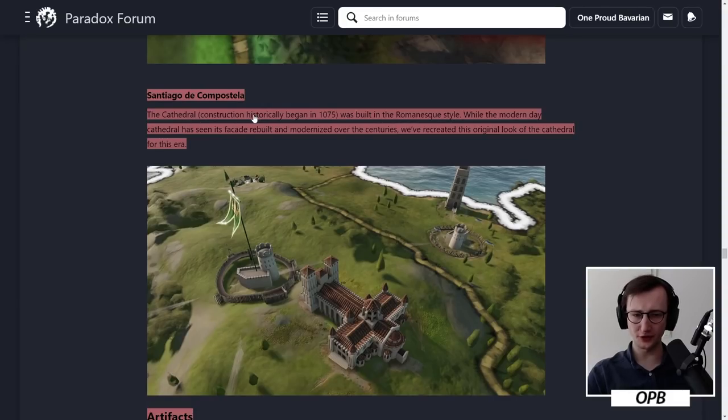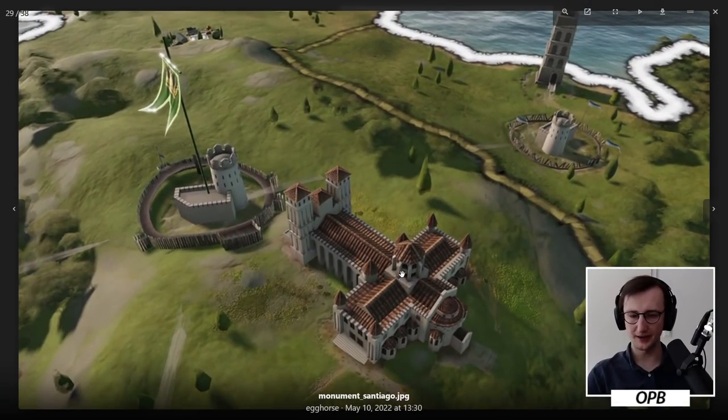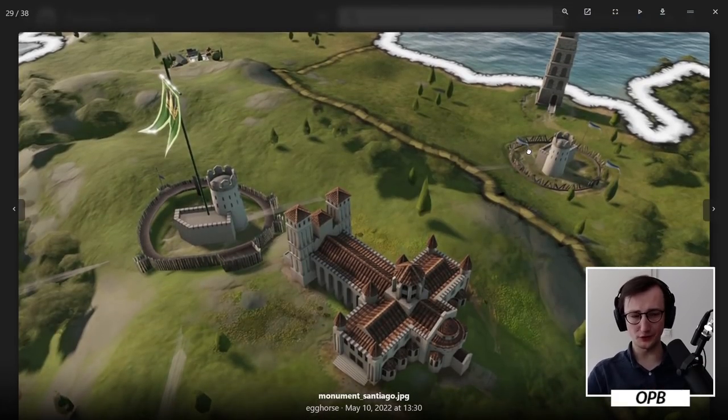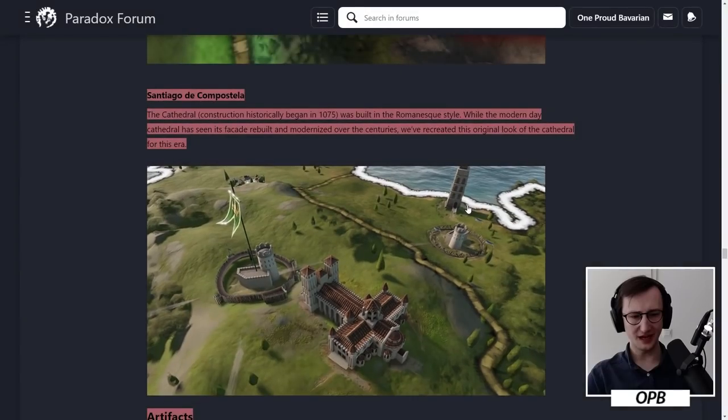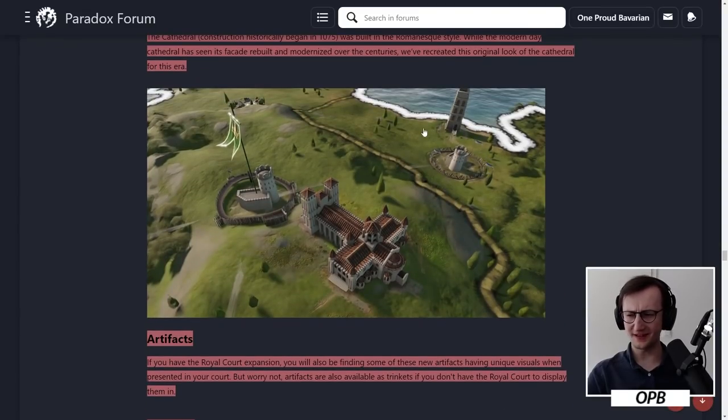Santiago de Compostela. The cathedral construction historically began in 1075, built in the Romanesque style. While the modern-day cathedral has seen its facade rebuilt and modernized over the centuries, we have recreated the original look of the cathedral for this era. This is a beautiful, beautiful on-map monument. And now imagine if this was tied to a game mechanic where over time you can use different materials, gain factors, and maybe influence it if you are a foreign conqueror. Bring back Imperator Rome monuments to CK3. And then over here we have a lighthouse — I assume a Santiago lighthouse.